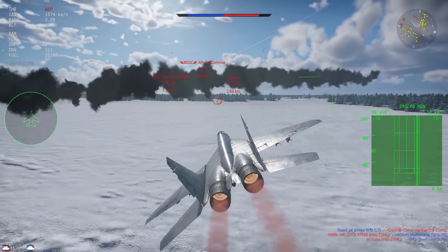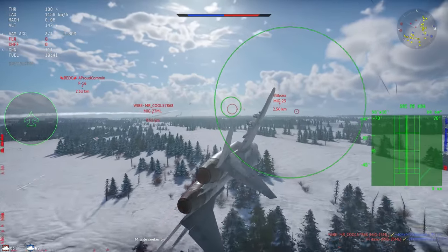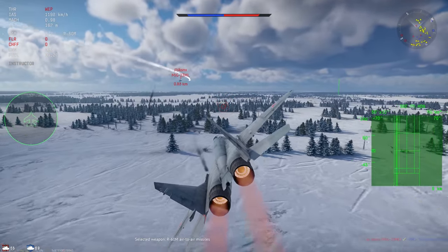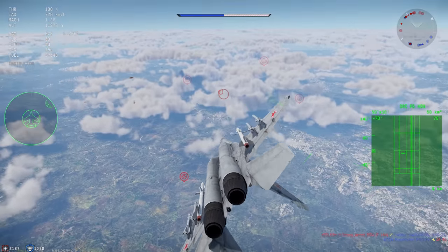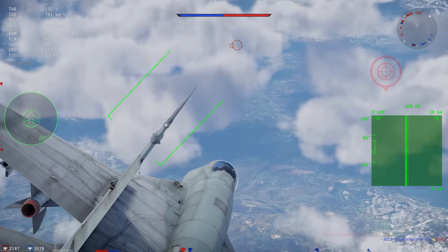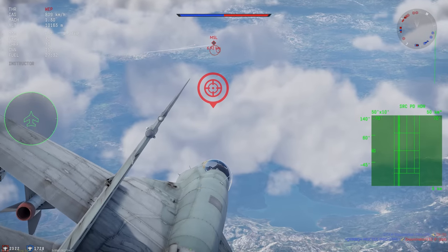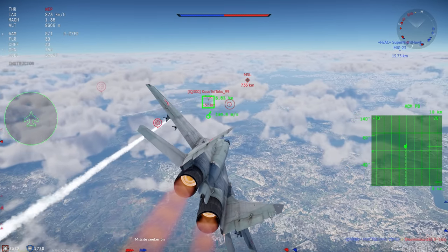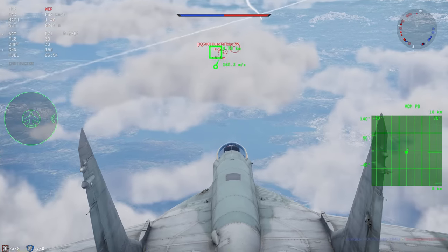Overall, I'd say the MiG-29 is nowhere near as good as the F-16 or the F-14. I think the MiG-29 could receive its R-73s and still be kind of balanced — the F-16s and F-14s would still have the early game advantage, but if you let a MiG-29 get close to you, it would shred you with its IR missiles. This is pretty realistic and what would have happened in real life. However, that change does run the risk of making every jet in the game apart from the F-14, F-16, and MiG-29 basically dead in the meta.